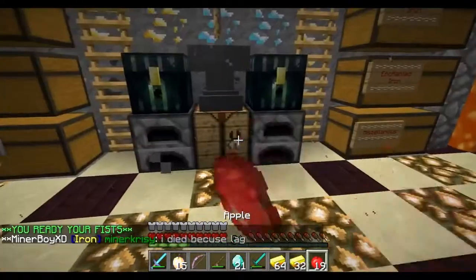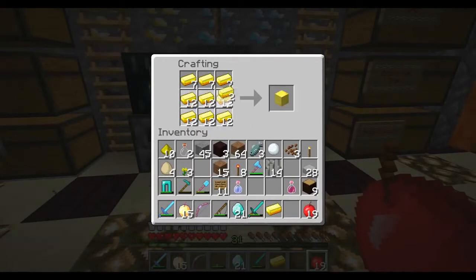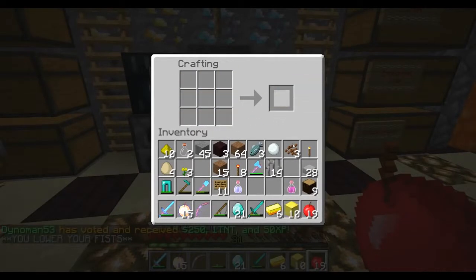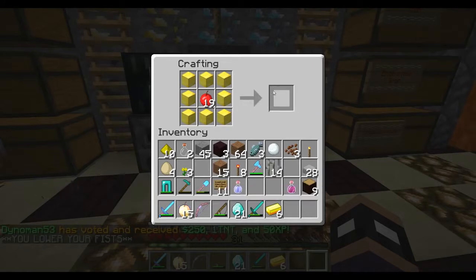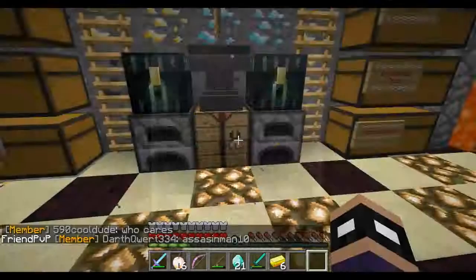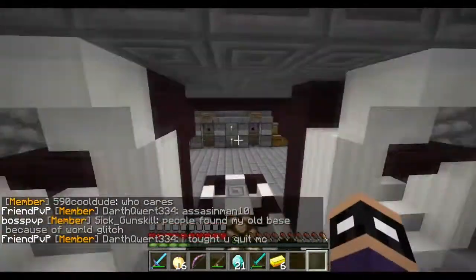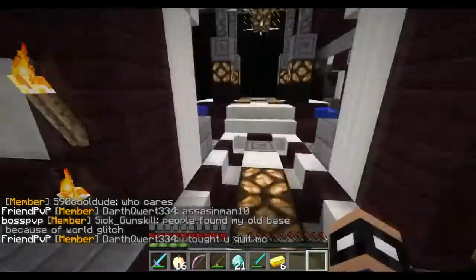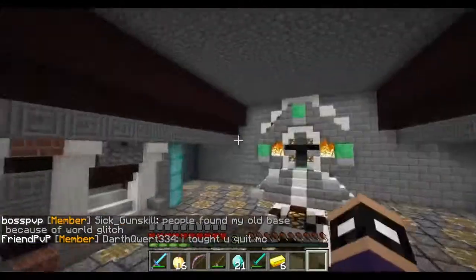Get some apples, make these into blocks, and we can make one god apple right now. There you go — and I now have 16 god apples. It's the easiest way to get god apples and to get Protection IV armor. Make sure you guys do that.